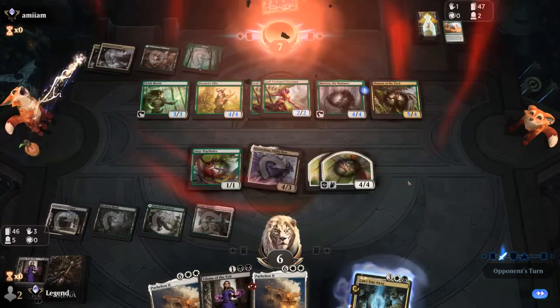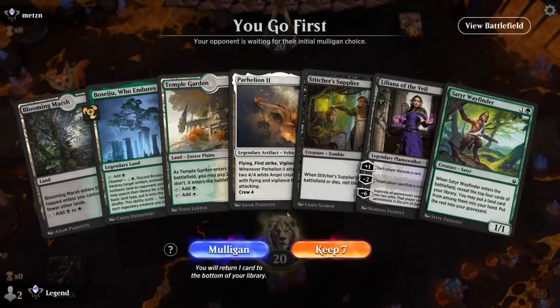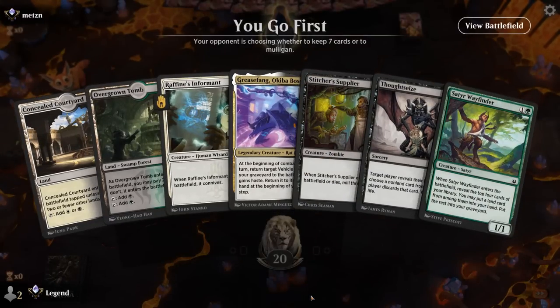That could have worked out poorly for us, but our opponent explodes — on to the next one. We're on the play and missing Grease Fang — we've got Supplier and Wayfinder to mill, Liliana can discard Parhelion, so Can't Stay Away or Grease Fang are really the cards we want to draw. Do I mulligan this? Yeah, feels like we're better off going to six and looking for Grease Fang — and there it is. Keep Supplier on one and Thoughtseize in case we need to protect Grease Fang. Maybe ditch Informant even though if we draw Parhelion it could be useful at discarding, but we can also Thoughtseize ourselves in a pinch as a discard outlet.